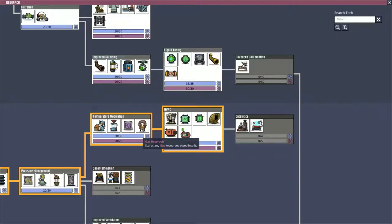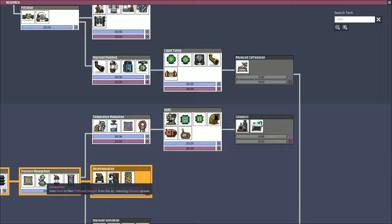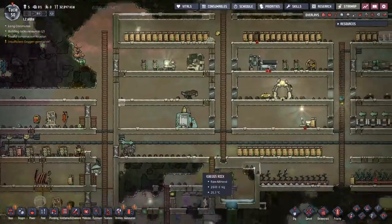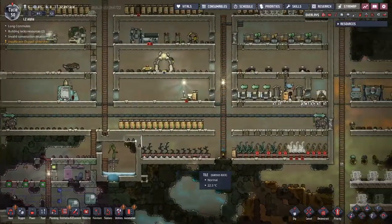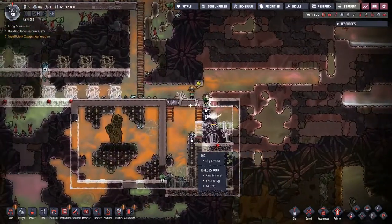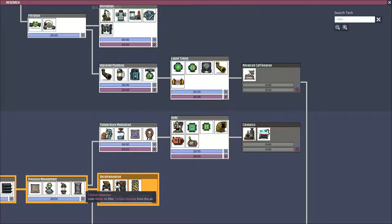Just as we've made a small little dumping ground for the chlorine, we've actually gone and got the reservoir. I want to get decontamination next for the carbon skimmer — the deodorizers not so much, but that carbon skimmer is going to become very useful. The carbon skimmer and the water sieve are your basic tools for taking down all the polluted water and polluted gas. I'm going to go for decontamination because I want the carbon skimmer — the carbon skimmer is really good for dealing with carbon dioxide.